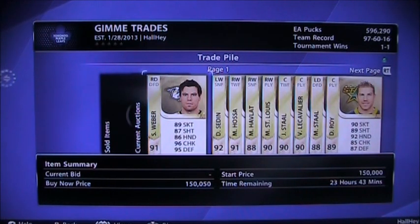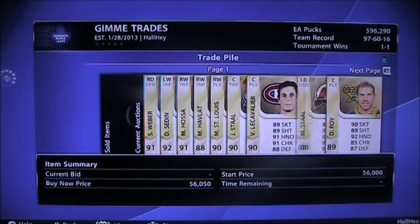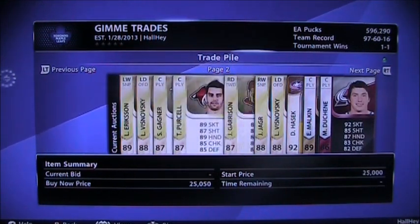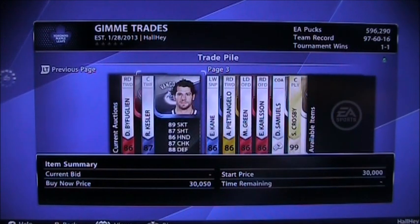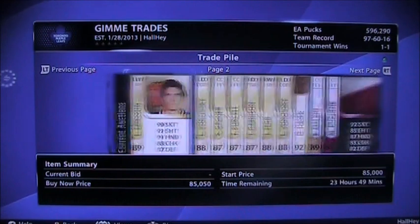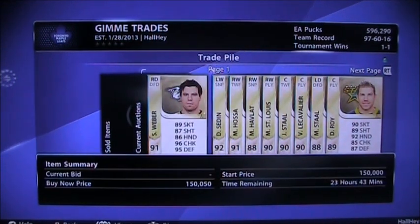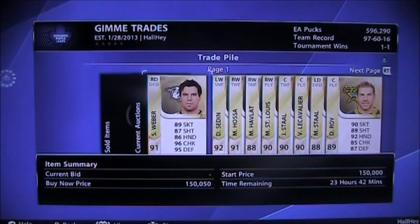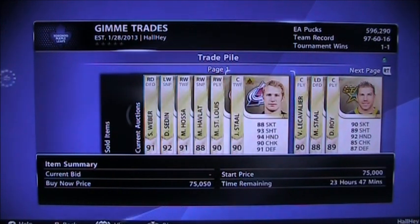Hopefully we can buy someone even better next time — maybe a start-of-the-week Gabrick or start-of-the-week Kovalchuk. For this trade pile, we have Weber, Sedin, Hossa, Havlat, St. Louis, Stahl, Cavalier, Jason Stahl, Mark Stahl, Roy, Erickson, Vrishnovsky, Garnier, Purcell, Garrison, Yager, Hasek, Malkin, Duchenne, Bufflin, Kessler, Kane, Petrangelo, Green, Carlson, Samuels, and Crosby again — all up for 24 hours, ending at around 2am Eastern Standard Time. Also, about the Nicholas Cromwell giveaway — I'll be doing it at around 10pm Eastern Standard Time live on my computer, so you'll see the whole process and know it's legitimate. Thanks for watching and have a good day, guys!